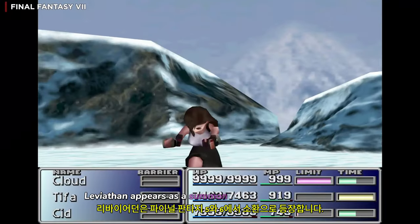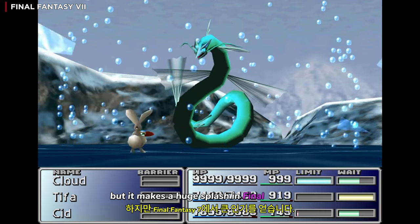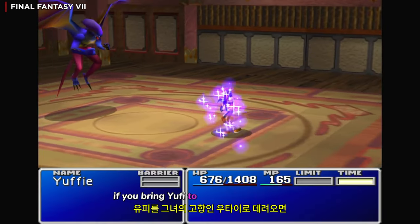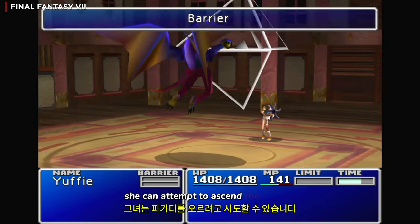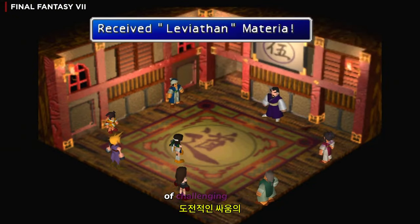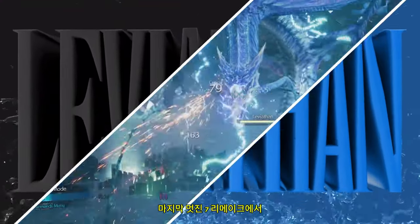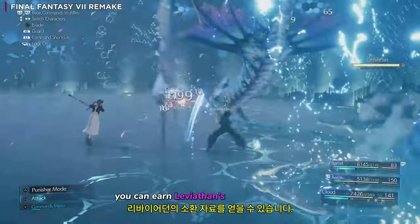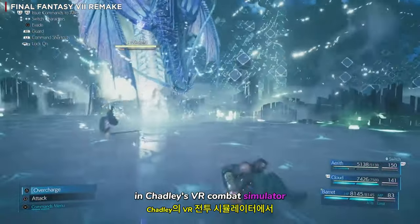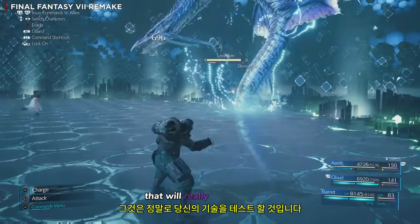Leviathan appears as a summon in Final Fantasy V and VI, but it makes a huge splash in Final Fantasy VII — and boy, do they make you earn it. If you bring Yuffie to her hometown of Wutai, she can attempt to ascend the pagoda of the five mighty gods. If she manages to overcome this gauntlet of challenging fights, she'll be rewarded with materia to summon Leviathan. In Final Fantasy VII Remake, you can earn Leviathan's summon materia by defeating the Lord of All Seas in Chadley's VR combat simulator. As befits a summon of this stature, it's a tough battle that will really test your skills.